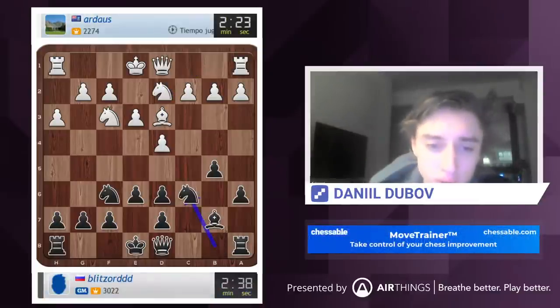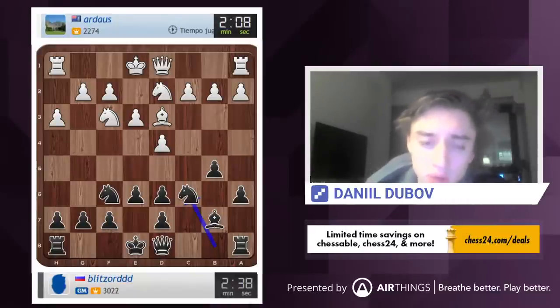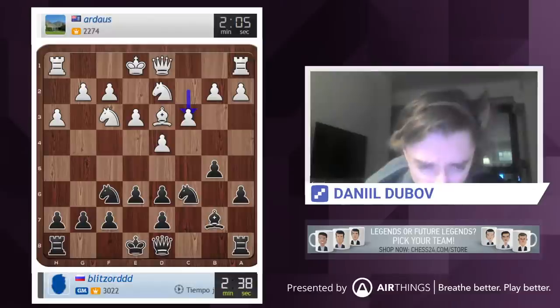Now I guess we go knight xe6, knight xe7 to bring the knight closer. The problem is normally you get this position with the pawn on b6, and the pawn structure is way less vulnerable. And here I think white will be c3, queen e2, e4 and try to attack my queen side eventually.